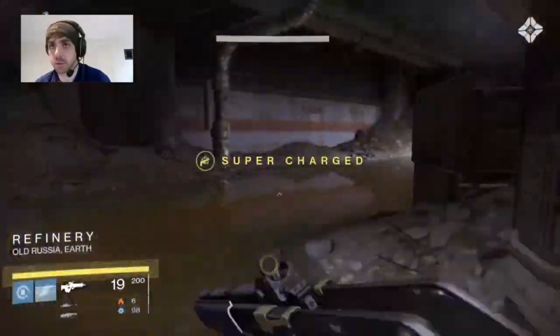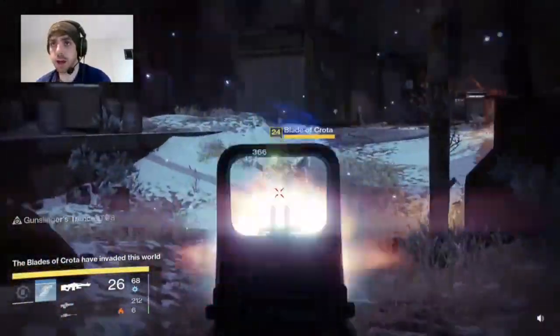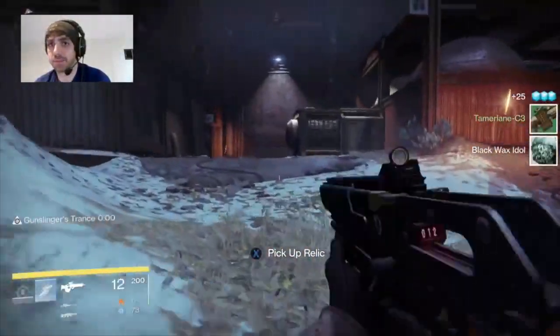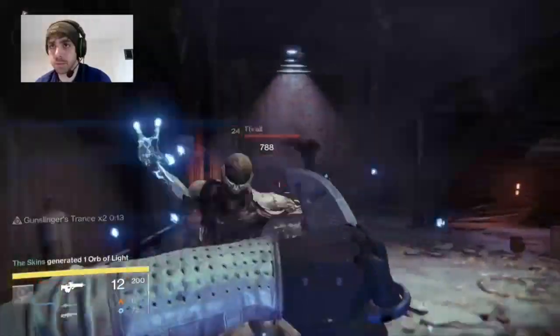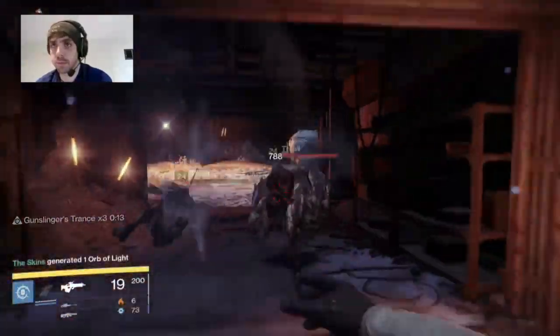Once you've killed all of them, use your sparrow to fly through bypassing Omnigul, go in and kill the Knight that is in there, then move forward and you'll see there are two more sections of Thrall that come in. Use your throwing knife to get those precision kills, and once you've cleared those next two sections of Thrall, if you haven't gotten your 15, go back to orbit and restart the mission.